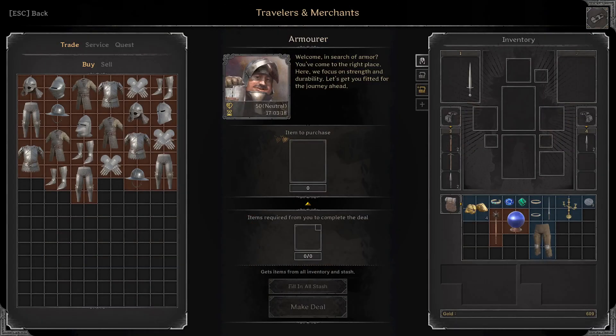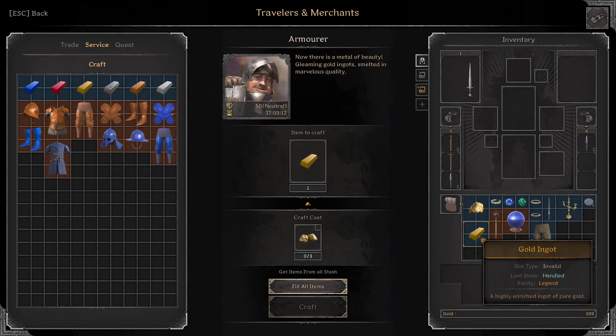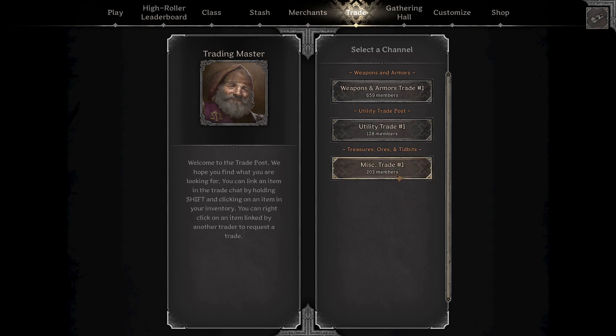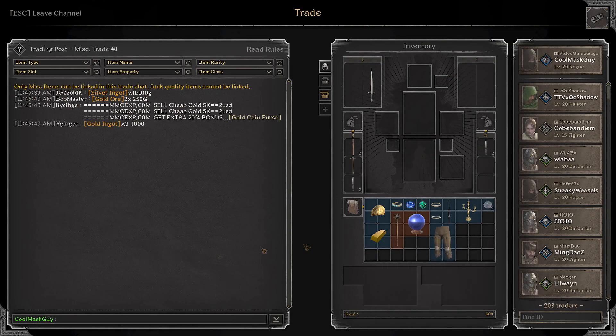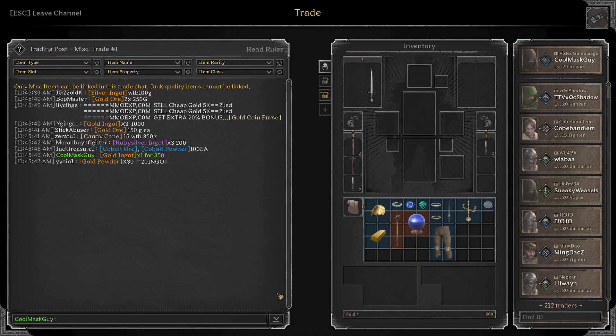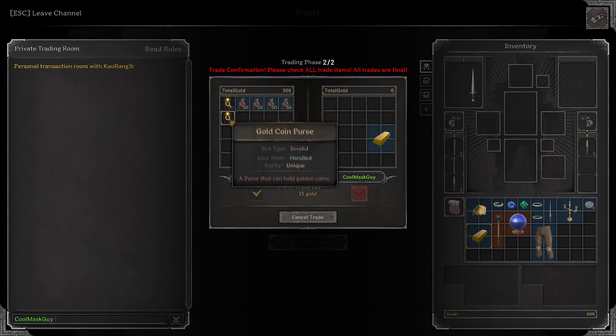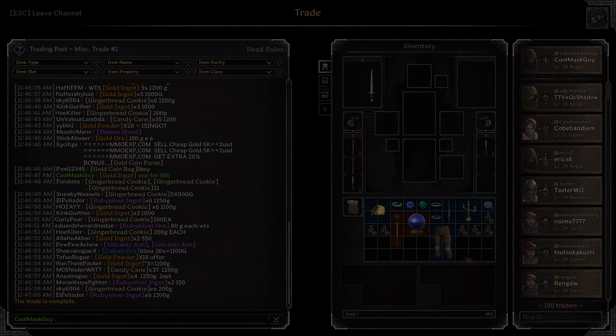You turn your ore into ingots by going to the armorer. Just go to the service and hit 'practical ingot' — now you've got a gold ingot. Then go to the miscellaneous trader and shift-click times 1 for 350 gold. That normally sells really quickly. Sometimes you've got to drop down to 300 gold if people aren't buying at the time — quick, easy 300 gold off a really easy run.